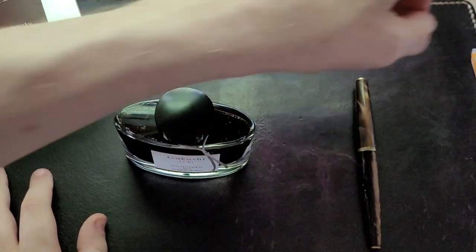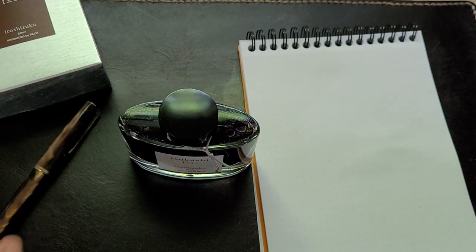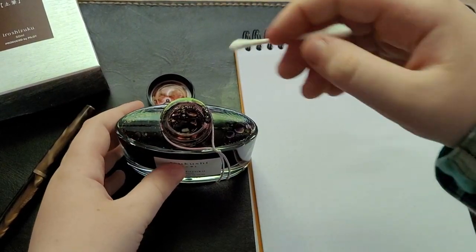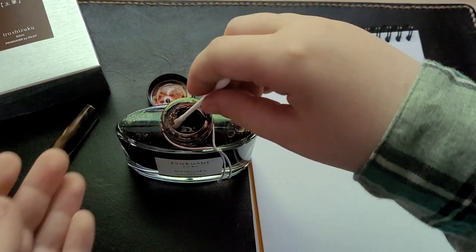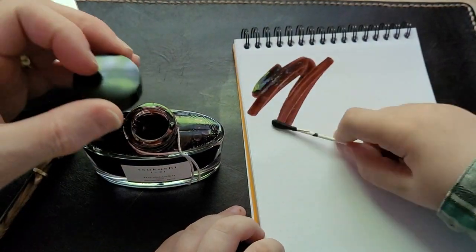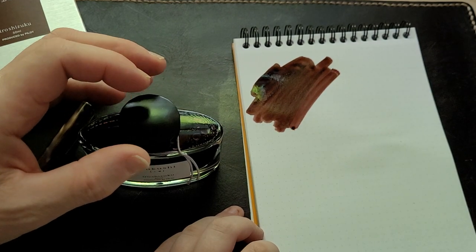So we're gonna do an ink swatch, just to see what it looks like. It's a brown ink, I think. Looks brown, doesn't it? I just failed to put the swatch in. You got good ink there? Maybe it's a red, just looking at the inside of the cap. Almost a browny red color. Very nice.